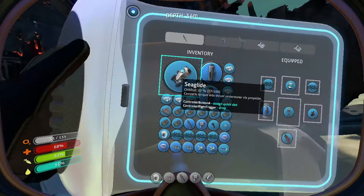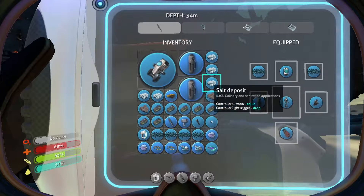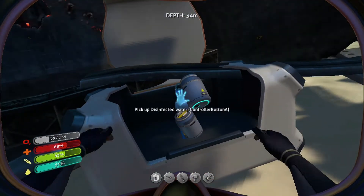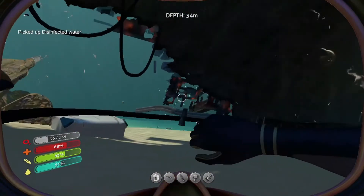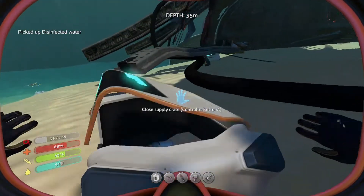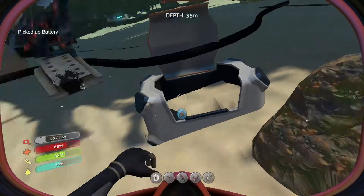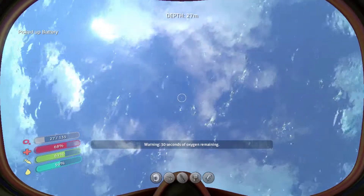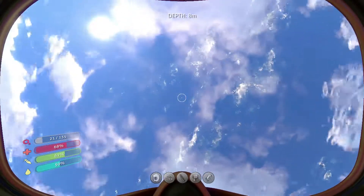Inventory's full. Let's drop some of these dead batteries. We don't have a charging station built yet — eventually we'll have one. Another battery? I feel even better about throwing down empty batteries when I'm finding batteries in these boxes.